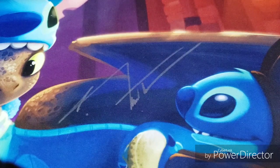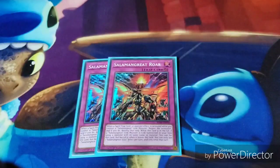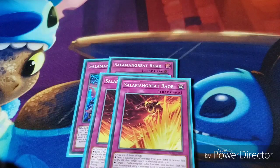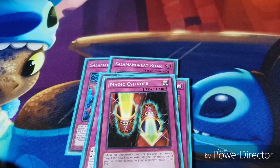Then for traps, I only have five traps. I have two Salamangreat Roars, two Salamangreat Rages, and one Magic Cylinder. Magic Cylinder is kind of a weird one — I haven't really seen a lot of decks with it, but I think it's a bit underrated. I know quite a few monsters can negate it, but I think it's good for what it is.